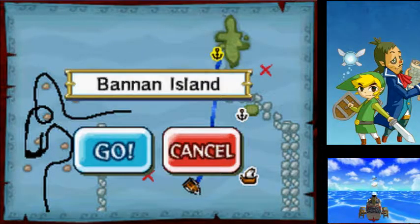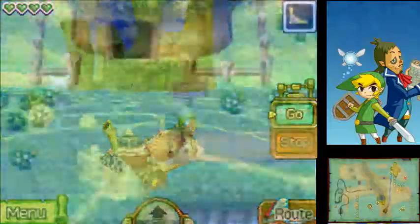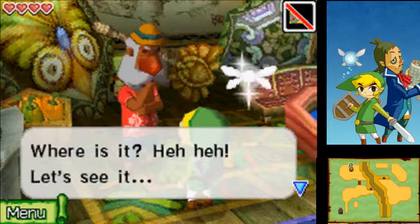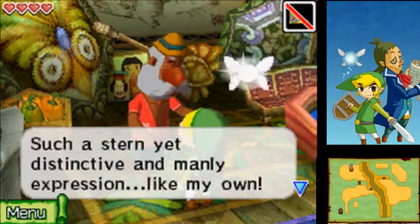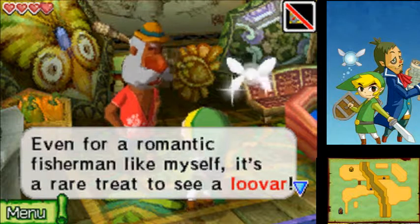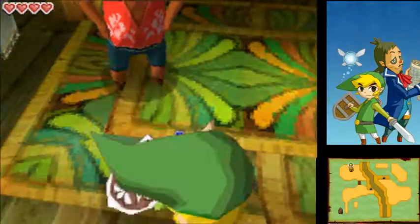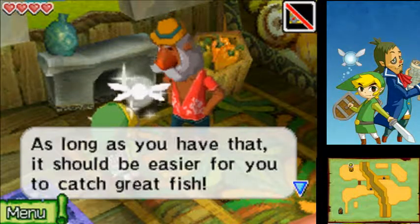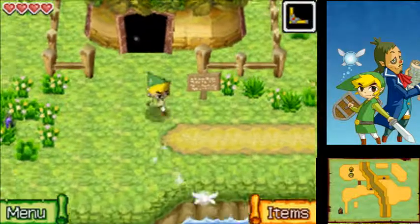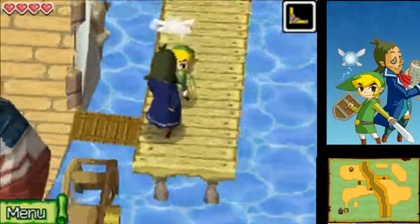Alright, now that we have all three fish let's talk to the Wayfarer. He examines the luvar: 'Such a stern yet distinctive manly expression — there's no doubt this is a luvar. Impressive — even for a romantic fisherman like myself, it's a rare treat to see a luvar. Nice work young man. Looks like you got the art that beckons the fish — this is a gift for you.' And you get the Big Catch Lure. As long as you have that it should be easier to catch great fish. He also mentions a rare fish called a rusty swordfish — these are really huge fish, so when you catch one, return to him ASAP.